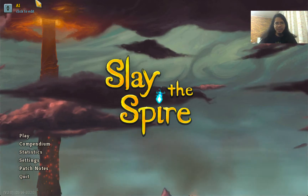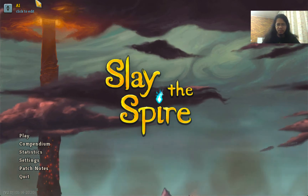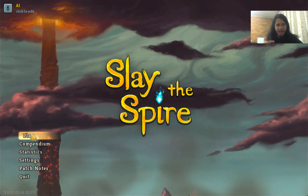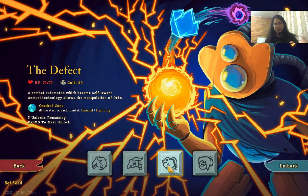Hello! Hotchoco is here and it's time again to Slay the Spire. Last time I kicked the ass of the Awakened One using the Silent. We were able to reach the Beating Heart and unlock the third character, the Defect — a Combat Automaton which became self-aware. Ancient Technology allows the manipulation of Orbs. Its starting Relic is a Cracked Core: at the start of each combat, channel 1 Lightning.